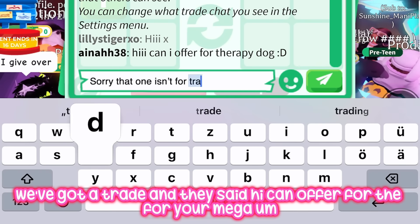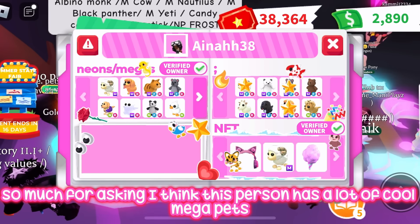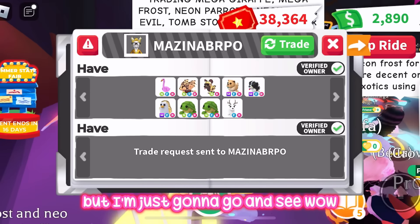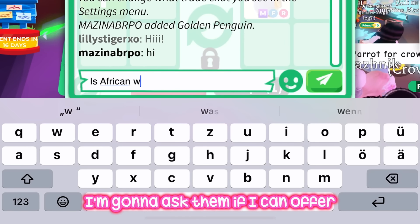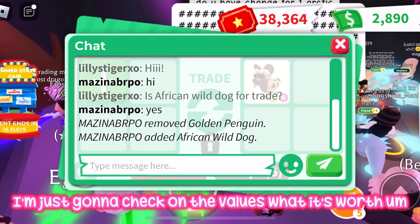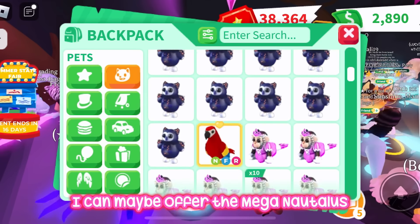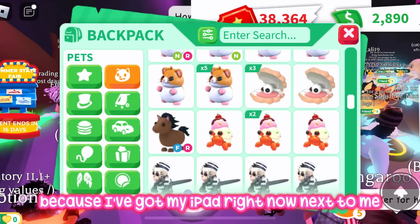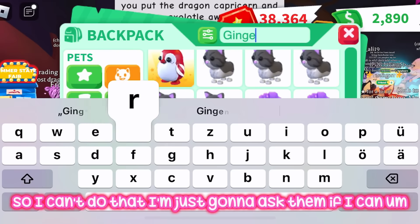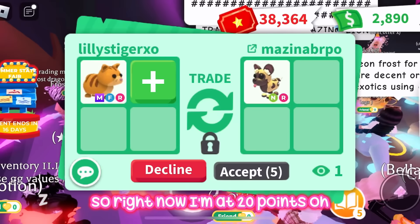We got a trade request — someone asked how they could offer for my mega, but that one's not for trade right now. Then I spotted someone with a neon ride African wild dog — my dream pet that I've never had before! I asked if it's for trade and they said yes. I checked Alpha Bread values and it's worth 31 points. I thought about offering my mega nautilus but that's worth 62 — way too much. I'll offer my other mega pets instead, but they said they don't want megas.